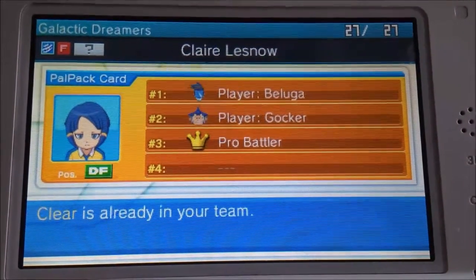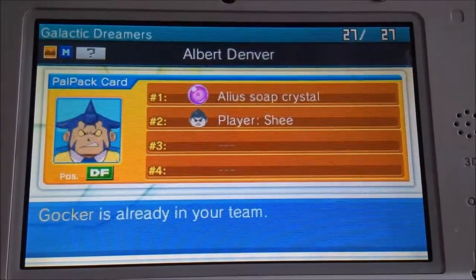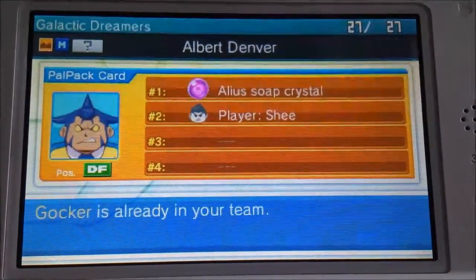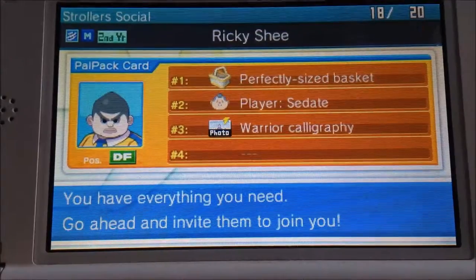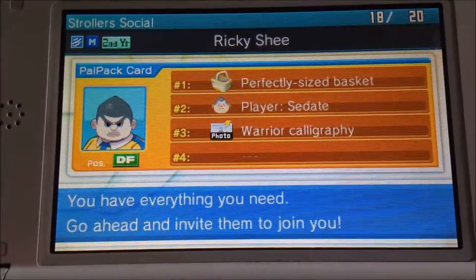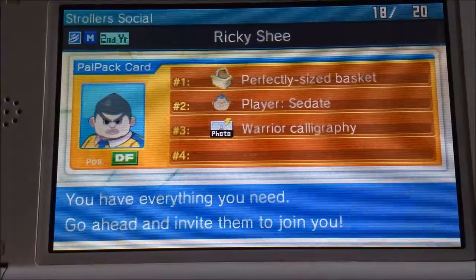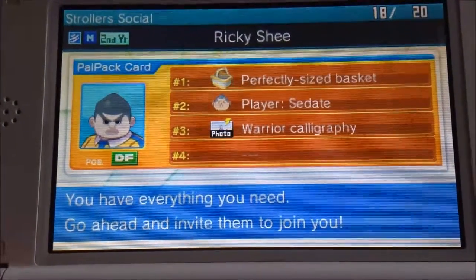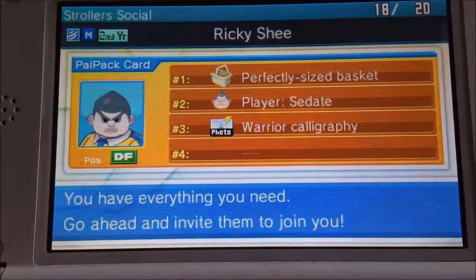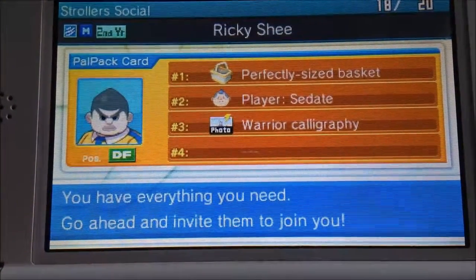The second thing you need for Clear is the player Gawker. For Gawker you need the Alien Soap Crystal — I already showed you that — and the player. Here she is. She's in the present day Raymond in the park, or the present day in his hometown. He's in the park.